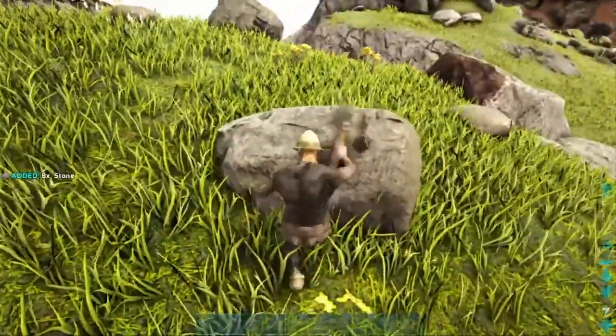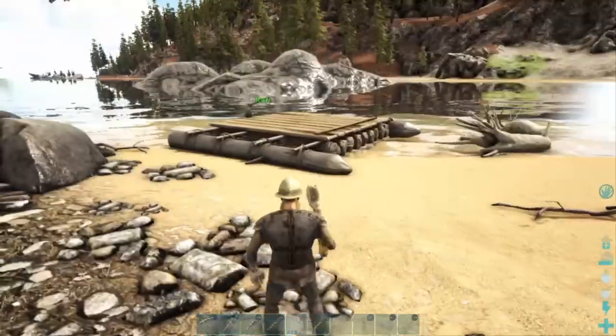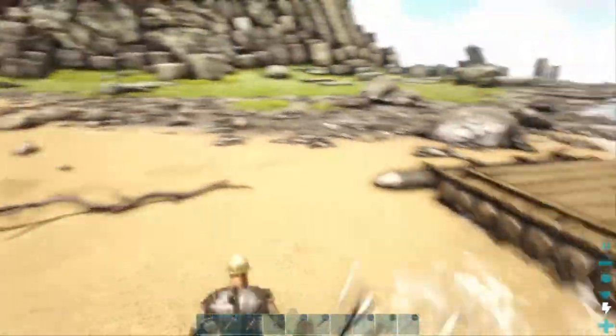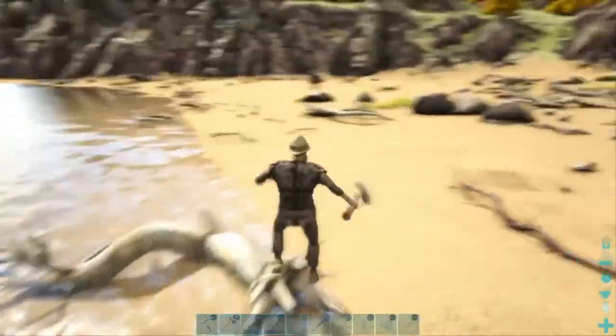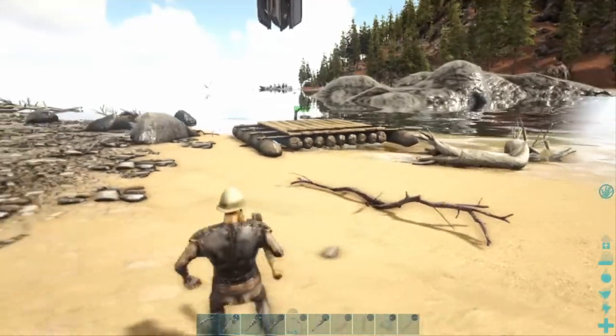But what we're going to be doing this episode — I've created a raft down at the beach. Here's the raft, guys. What we're going to be doing with it is making it like a raid raft — build kind of a FOB on it so we can pull up on people's bases built on the beach and just raid them, because we haven't done really any raids in this series yet.